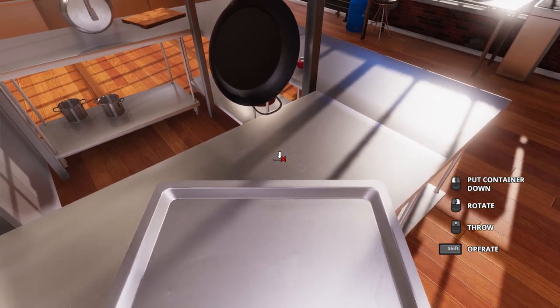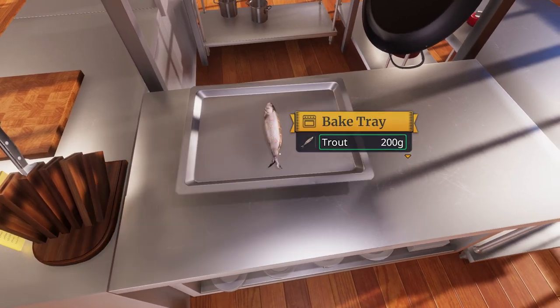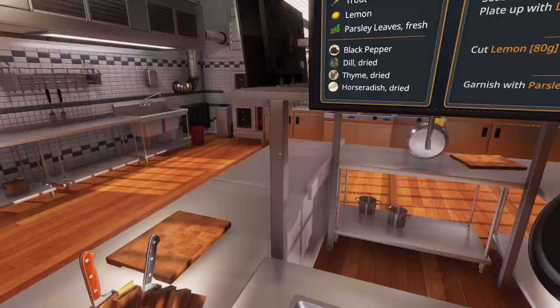I put it on top of the fish. Where'd the fish go? We got it — fish stuck to the bottom of the tray, but it's fine. Everything's fine. We can cook this. So we've got our trout on the tray. We need black pepper, thyme, and dill.